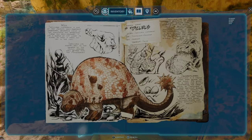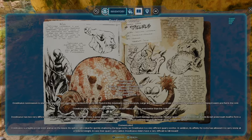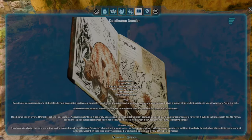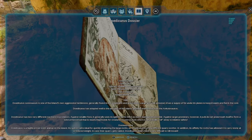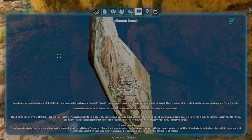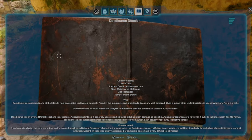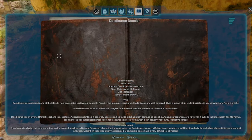Didocurus custosaxum is one of the island's non-aggressive herbivores, generally found in the mountains and grasslands. Large and well-armoured, it has a supply of fat under its plates to keep it warm and fed in the cold. Didocurus has adapted well to the dangers of the island, perhaps even better than the Ankylosaurus.